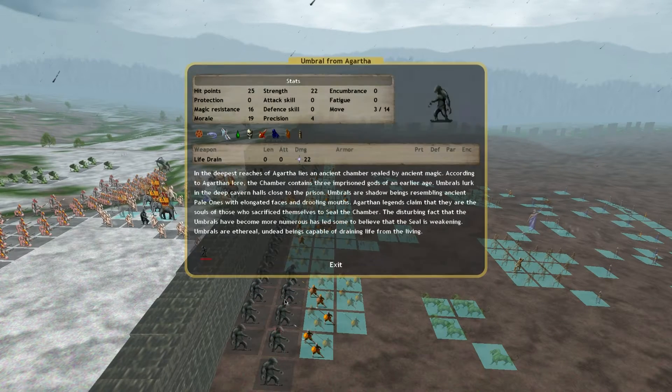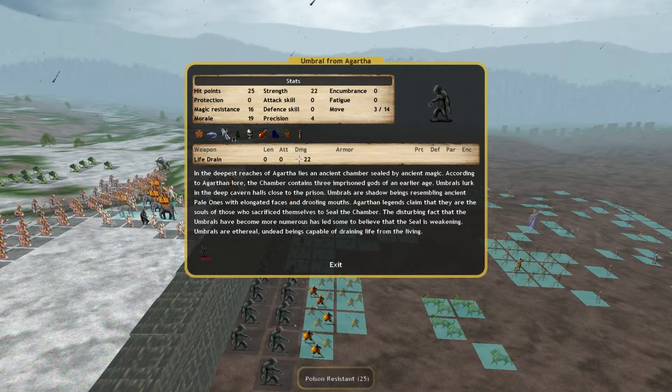But there's an Umbral getting hacked to pieces — they are ethereal, paralyzed though.